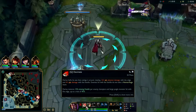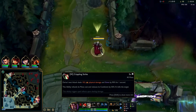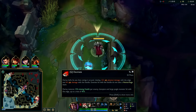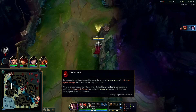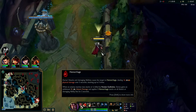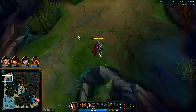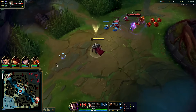Darius W at level one is his best all-in ability — it's a good auto reset, slows them, and sets up Q. You have to charge Q for so long, and if you don't land Q tipper, the bleed stack doesn't apply. Not only does each bleed stack do more damage, but at full five stacks you get a bunch of extra AD, and that AD is where the true solo carry value comes from.